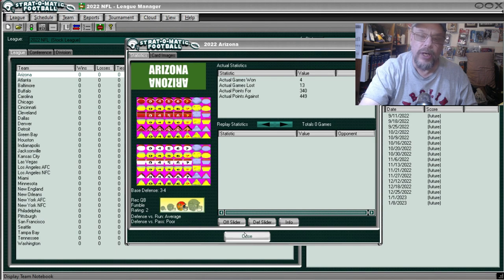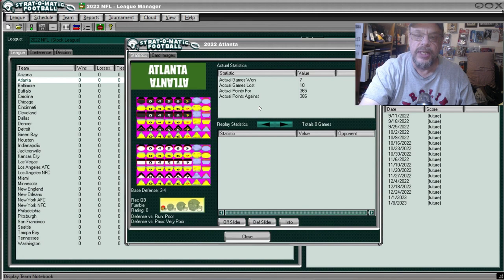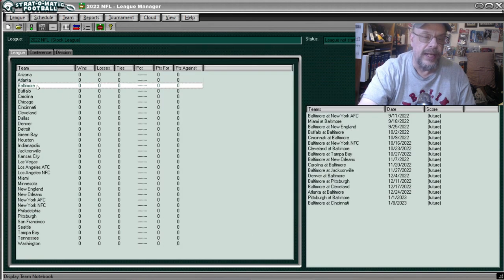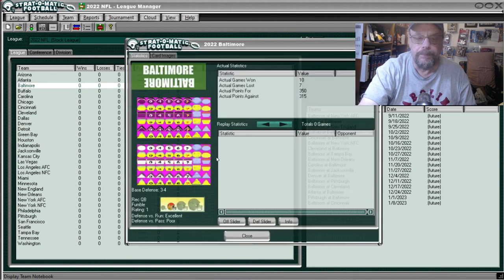Going to Atlanta — Team, Notebook — they were 7 and 10, scored 365 points, allowed 386. The defense against the run was poor and against the pass was very poor, so not a good defense for Atlanta. Going to Baltimore — Team, Notebook — they were 11 and 7, scored 350 points, allowed 315. Against the run they were excellent and against the pass they were poor.